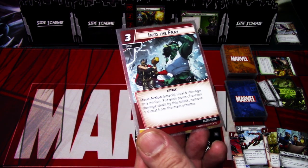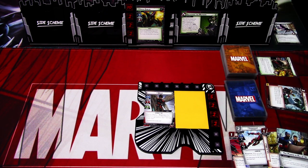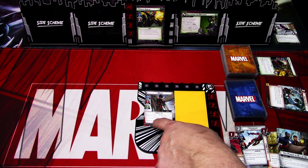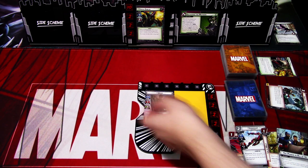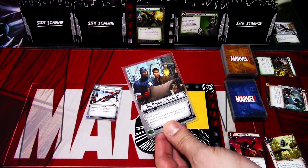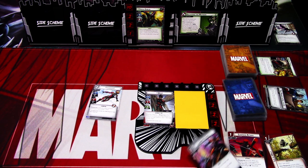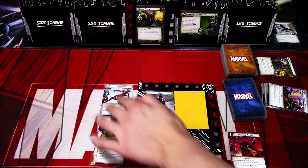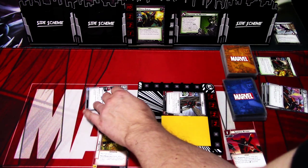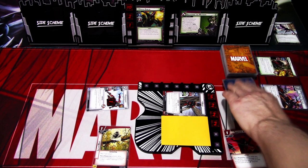Into the Fray heals six damage to a minion for each point of excess damage dealt, but the attack removes one threat from the main scheme, so we get rid of that threat. And because we defeated a minion or a side scheme with an event or Wasp, we can deal one damage to the villain. Next, I'm playing Iron Heart using the Power in All of Us. Iron Heart draws us one more card — Swarm Tactics. I'll use Swarm Tactics to play Line Weight. Wasp and Iron Heart will both hit Green Goblin. That is my hero turn.